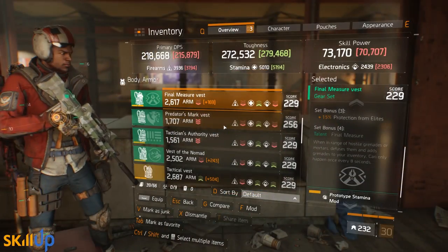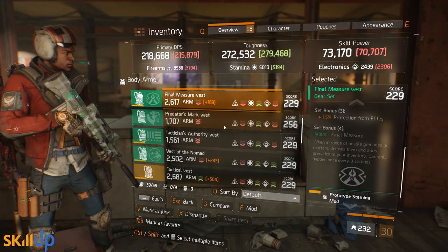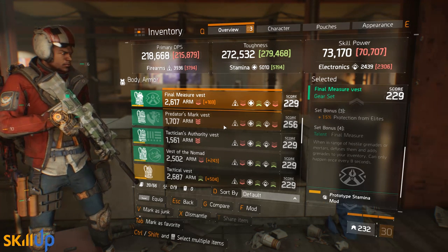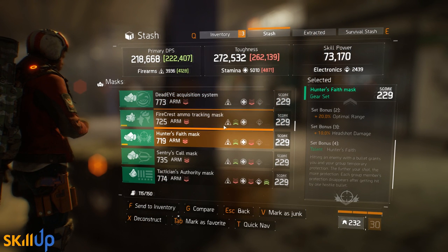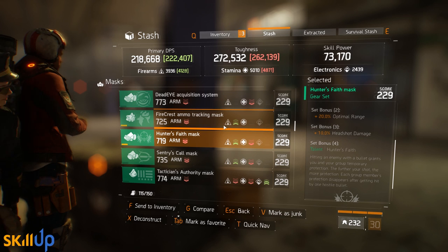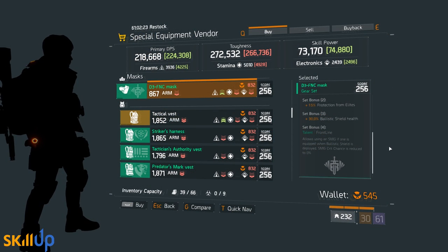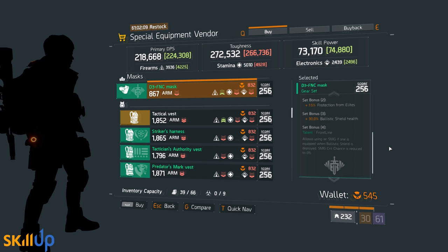Gear sets have also received some adjustments. The Final Measure four-piece gear set has been changed — grenades can now be picked up every 8 seconds instead of 15 seconds, which is great because that set was quite unusable. Hunter's Faith three-piece headshot damage has been reduced from 20% down to 10%, likely to reduce the impact of one-shot shotgun builds in PVP. The Frontline gear set — actually called the D3-FNC — has been added, allowing you to use your SMG while using a ballistic shield. It looks pretty rad.